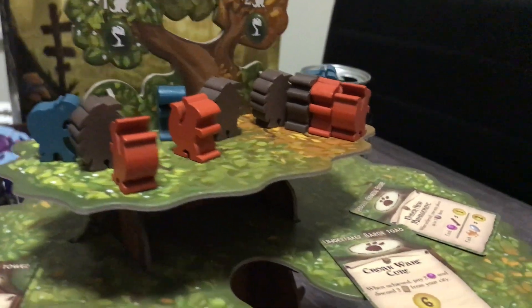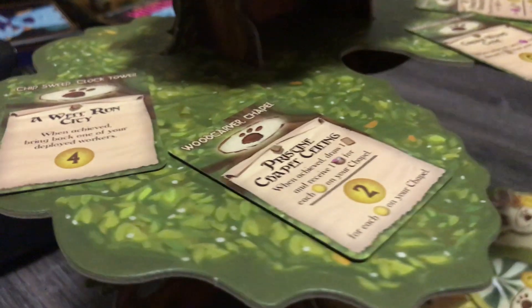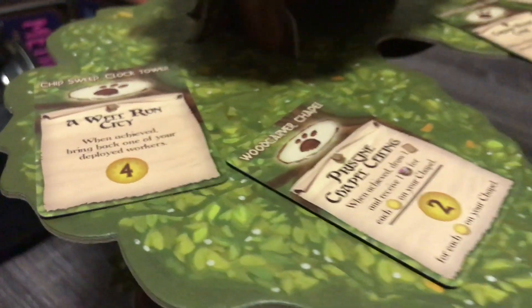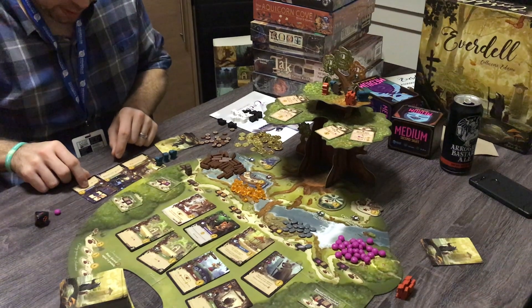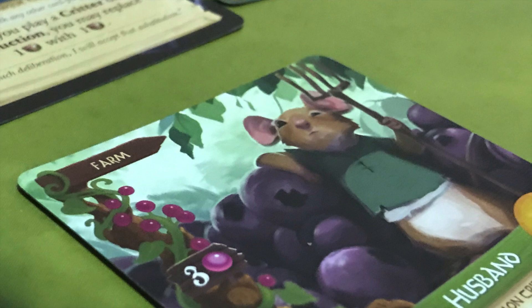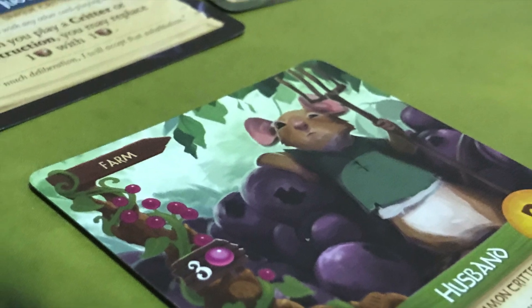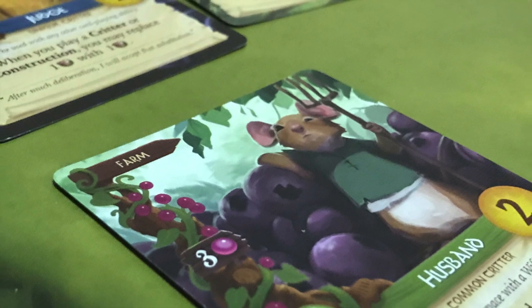It's hard for me not to love Everdell. It combines elements from some of my favorite games: the straightforward worker placement and resource conversion of Lords of Waterdeep, the protracted card play and achievements of Terraforming Mars, the brilliant woodland critter theme of Root, and the asynchronous round progression, high production values, and jaw-dropping Bosley artwork of Tapestry — before Tapestry was even a thing.